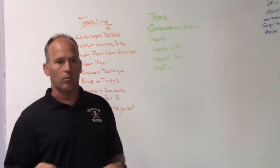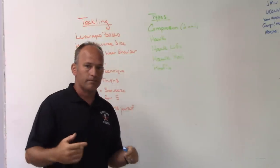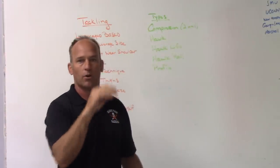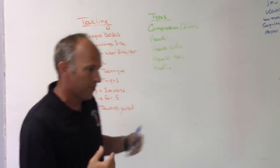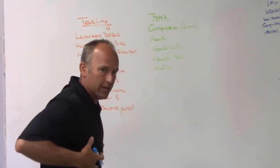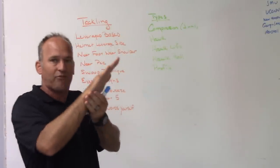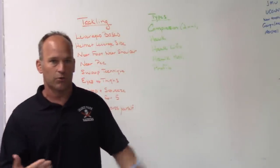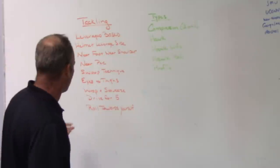A defensive coordinator at a clinic years ago talked about it like a rattlesnake — it stays coiled and ready, and when it strikes it can cover half the distance of its body, but only if it stays coiled. If it's uncoiled, it loses the power to strike. Same thing in football: we want to hit on the rise, stay coiled, have triple joint extension. We lose all our power once we're up tall. Get into that snake coil position, then triple joint extend, run the feet, drive for five, roll the hips. Drive for five is just a better buzzword for a drill that's been around 25-30 years.